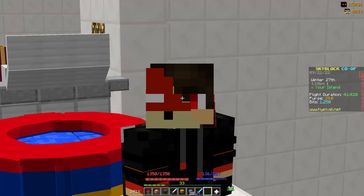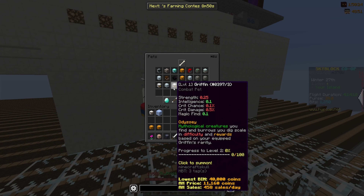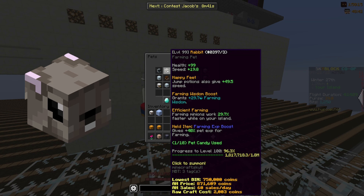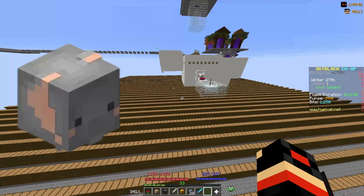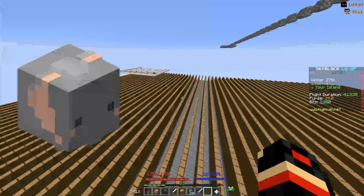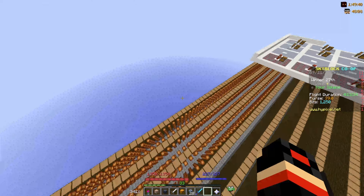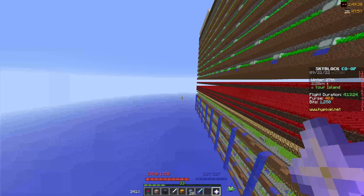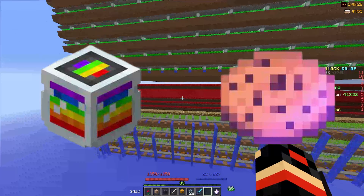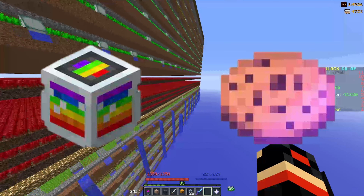A few things to note before we get started: first, you're definitely going to want a rabbit pit because it gives like 30 farming wisdom when it's maxed out, and farming wisdom essentially just gives you more farming XP. If you really just want money you can get an elephant pet — it gives tons of farming fortune so it's not great for XP, but it gives you tons of money. You should definitely get a god pot and a booster cookie because they boost your XP by a lot.